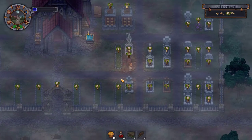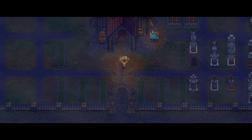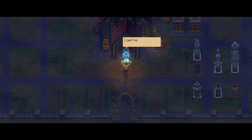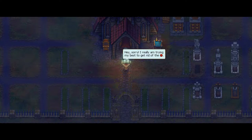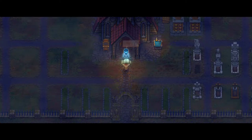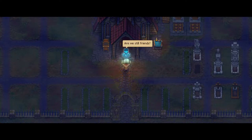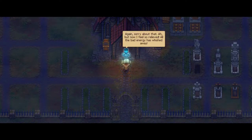I want to exhume the body - come on, do the grave thing. What's this? A cutscene! Hey hello. 'I can't handle this job anymore.' Uh oh - this is all your fault, new guy. They are terrible. 'Hey, sorry, I'm really trying to get rid of the red skulls.' 'You're not doing enough.' I am so sad. 'Oh what have I done, I'm so sorry.' 'Just try to hang in there, I'll try to fix everything.' 'Are we still friends?' 'Yeah sure.' He's like my ex. 'Sorry about that but now I feel so relieved - all the bad energy has washed away. See you later.'